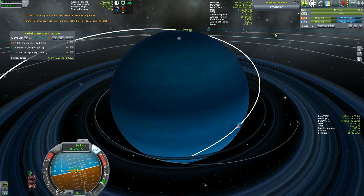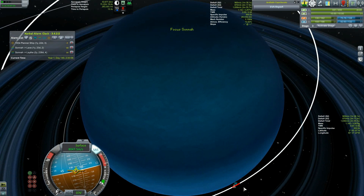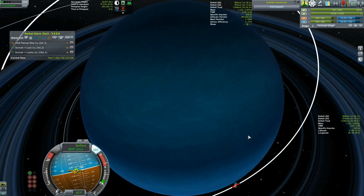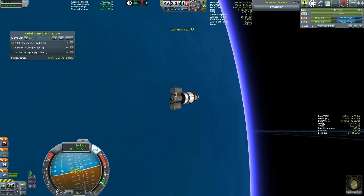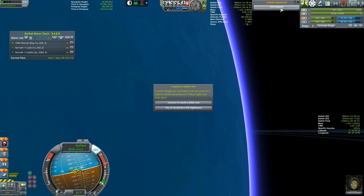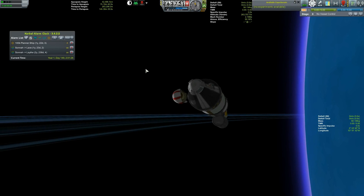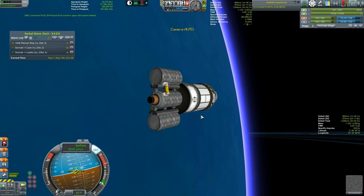We are in the atmosphere. We're not going to do the EVA report yet. We're almost past our periapsis already, which is good. Our orbit is barely being touched at all, so I think this is going to be successful. We've already passed our periapsis. So I think we're going to do the EVA report. Science is worth a little teeny tiny risk. Do the EVA report — you're fine. Hop back in. Ha ha!